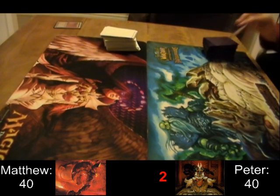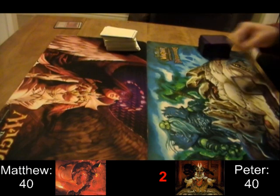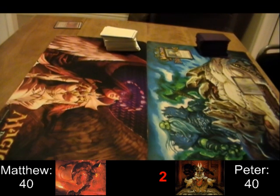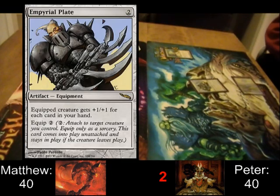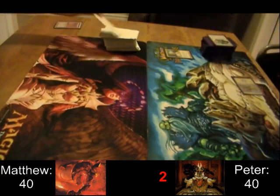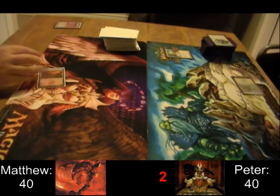That last one ended up being pretty interesting after the initial mana troubles — Loxodon Warhammer definitely made things fun. Another first-turn Enlightened Tutor. Peter realizes he has Sol Ring in his hand already, so what's he going to search for? Imperial Plate — one of the nastiest Voltron equipments in my opinion. The amount of raw power you get for only four mana is pretty disgusting on that card.